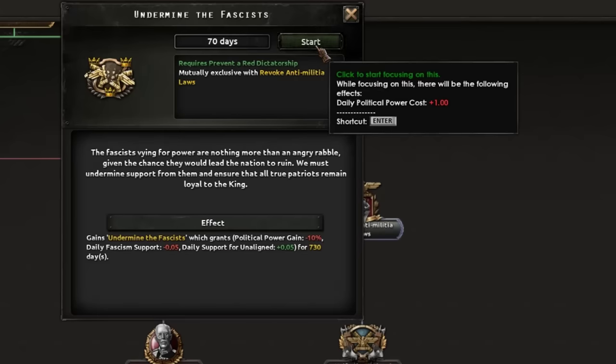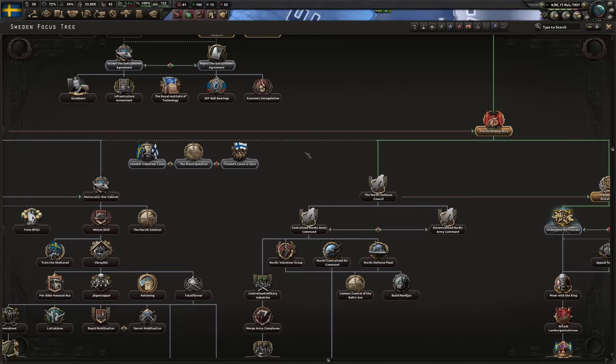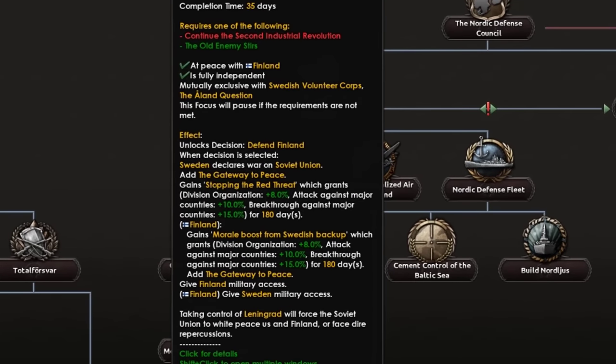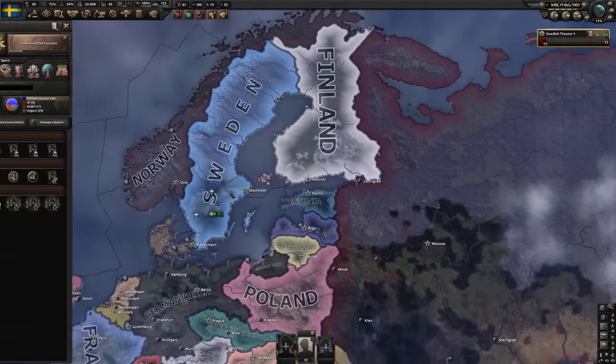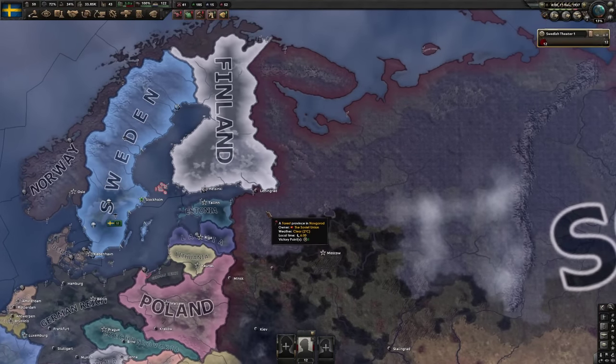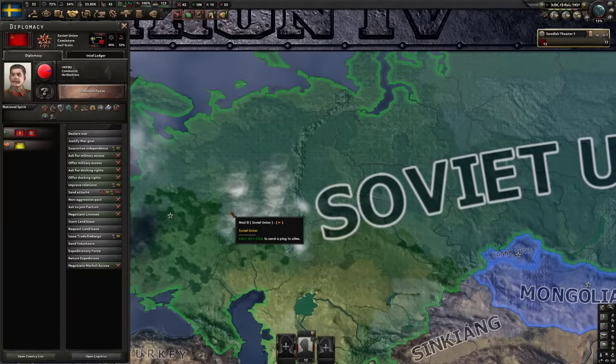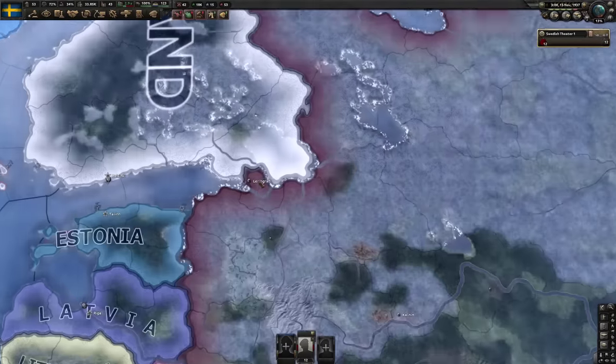Obviously being a HOI4 YouTuber I need to go for the monarchist faction. Interestingly, we have a focus involving Finland — when the Soviets declare war on Finland we have a decision to get involved, and if we manage to take control of Leningrad it will force the Soviet Union to white peace with them and us, which is very interesting. I would much prefer the Soviets not to be powerful, so if I can do that I definitely will.